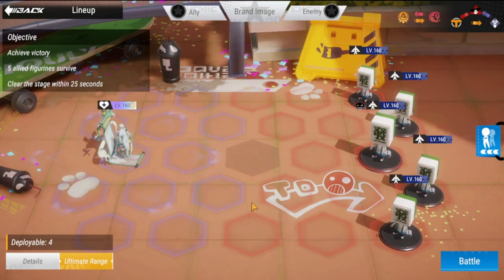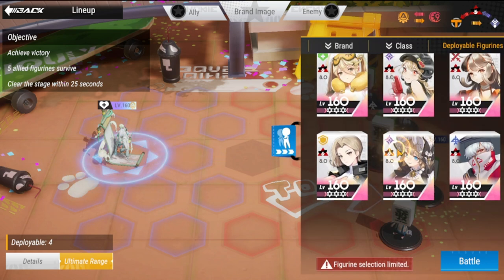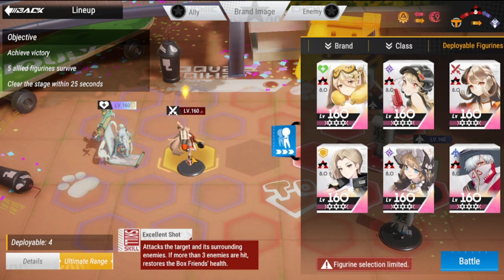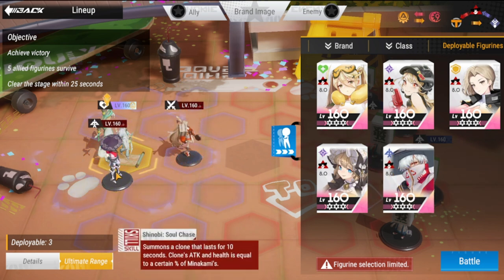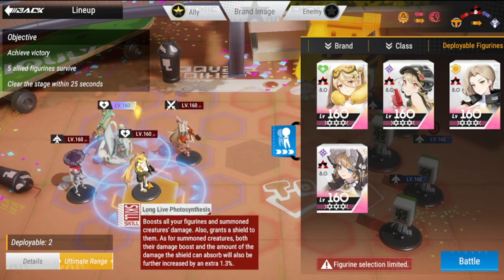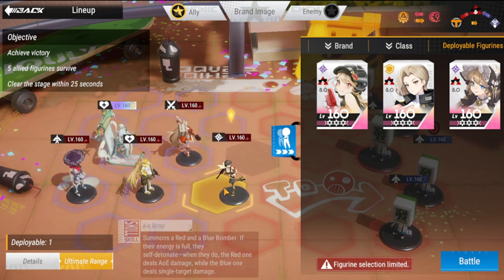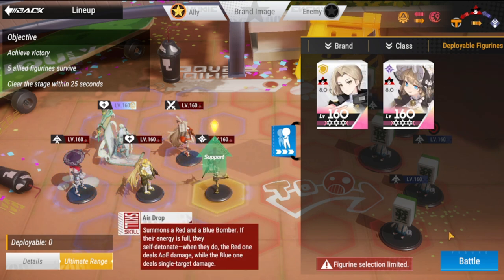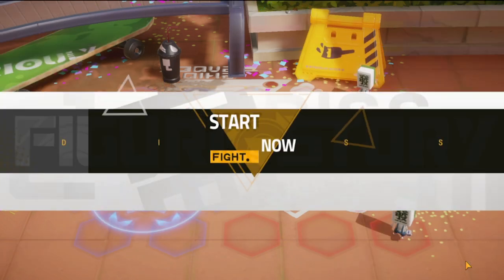Okay, so formation objectives are five allies survive and clear stage within 25 seconds. What I did was ensure that I had a lot of summons, so I placed these two here. I also ensured they are surviving and put in Awi for a shield and another one for summons. Easy is not that difficult — let's go through this battle anyway.